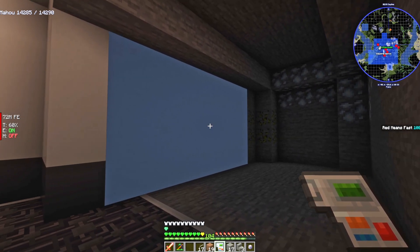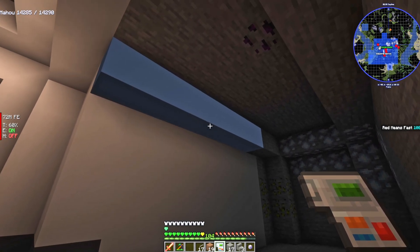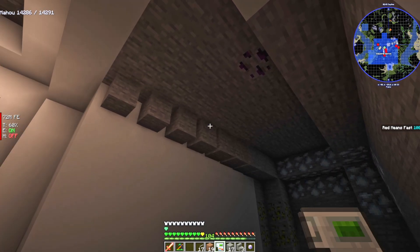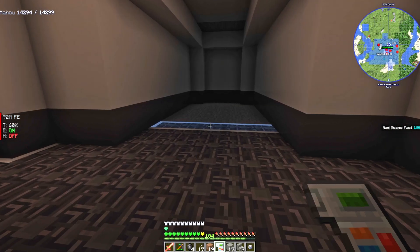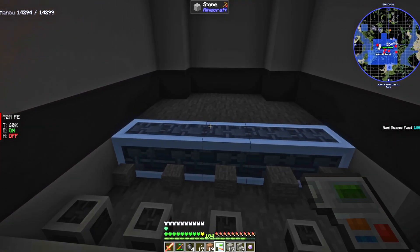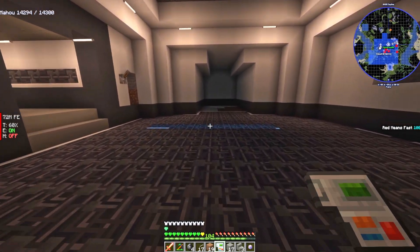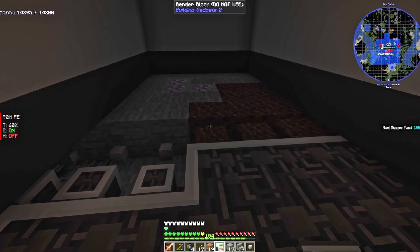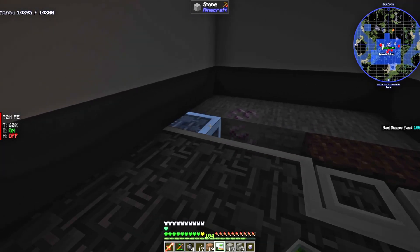I'm pretty sure you can make razor wire in this mod - we need some razor wire around our missile silo. How's the interior coming? Little by little, I'm turning it into something. I kind of like how it's turning out.